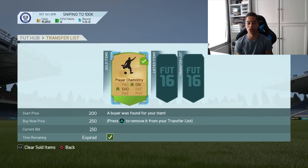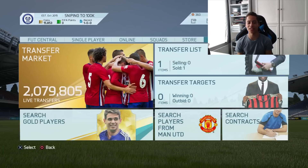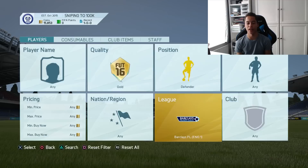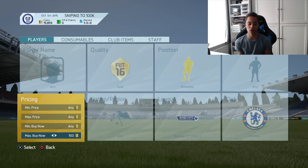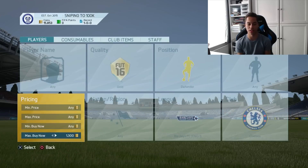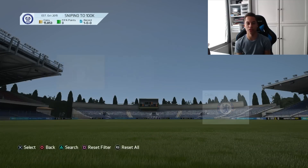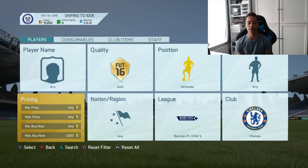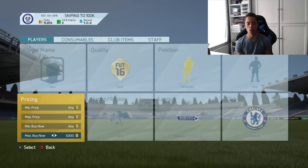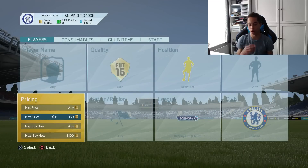For player sniping, I think the best one at the moment is gold defender, club Chelsea. The cheapest defender is Ivanovic — he usually goes for about 1.3-1.4k. So we got quite a few listed. We're going to sell him on for 1.2k, meaning we want to pick Ivanovic up for about 1.1k or lower. But I'm going to search 1.1k because there's a chance you can get Zoubodgie, Cahill, Kurtzuma, or Terry.